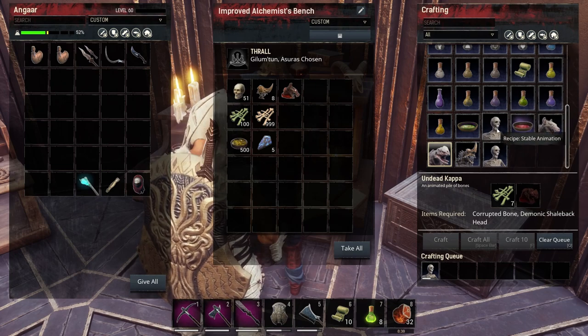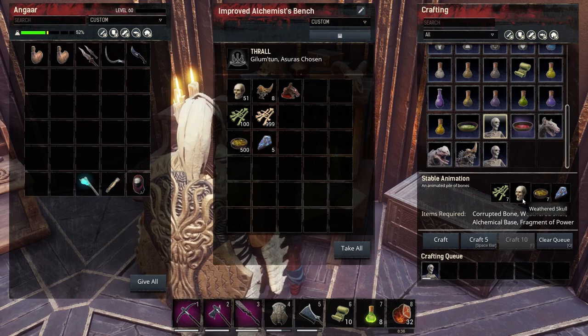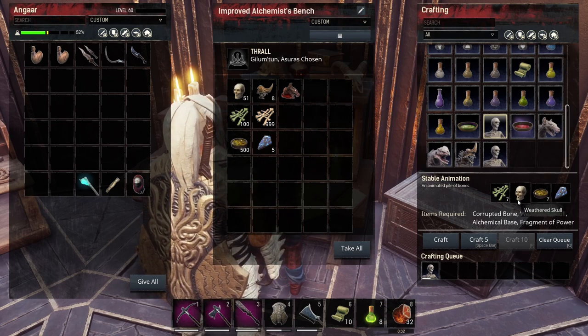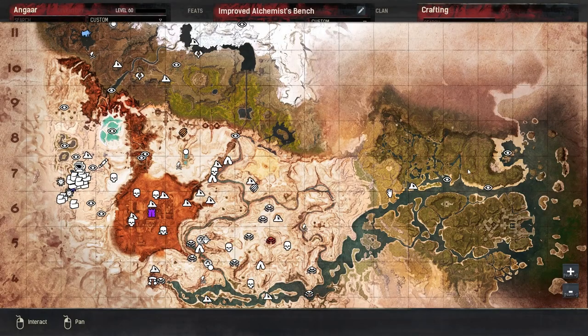For stable animations, you also need weathered skulls. Weathered skulls drop off of skeletons. There are lots of skeletons around the map — inside the Dregs, at the steps of Kale Stronghold, there are steps out here with skeletons on them, and around the sinkhole. There are camps over here on the east side that have got skeletons in them. Loads of places to get the weathered skulls.